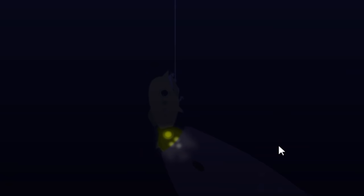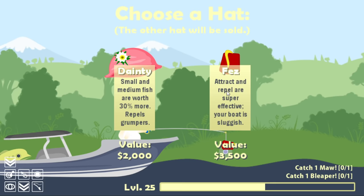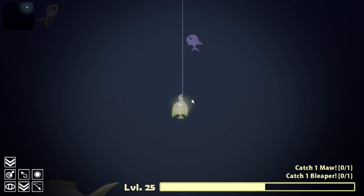We caught the ever-prized mustard fish. I did however find another hat at the depths — the fez makes attract and repel super effective. I'm gonna give that a try. I managed to get a glowfish on the hook. I kind of lost my bearings though but I see the maw — he's right over here. This might be good. Get that one out of your mouth please.